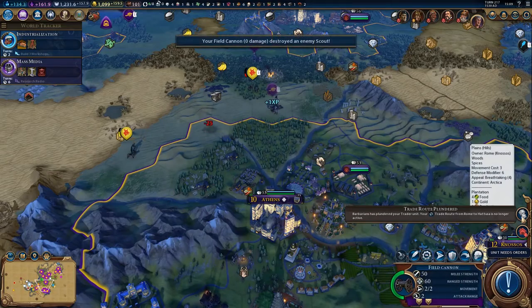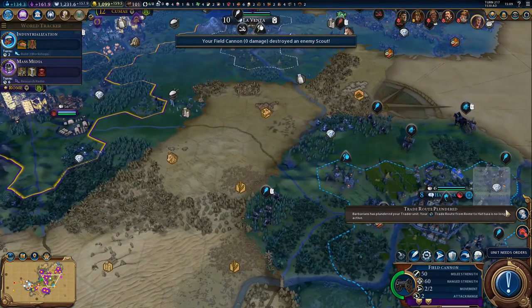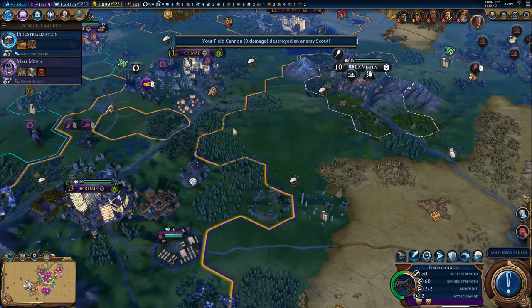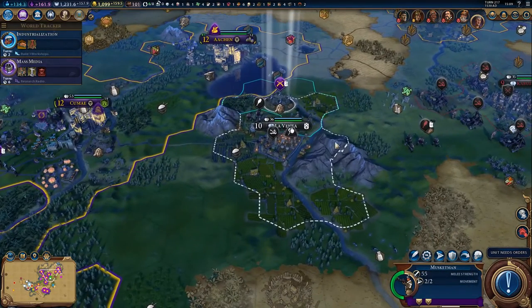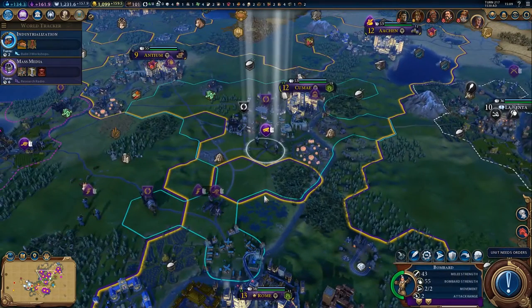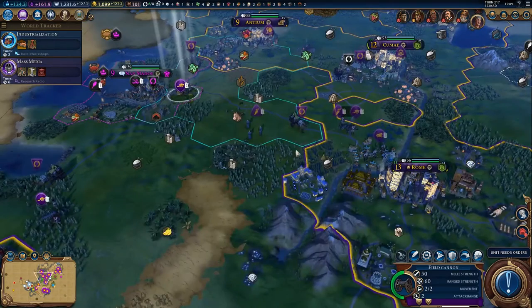Trade route plundered - we actually lost a trade route to a barbarian because of this camp here, which is another one that we need to sort out. We don't need to sort that out with the bombard. We were moving down to deal with it via the musketmen, so let's start moving around there. Bring everybody else in towards the fight.